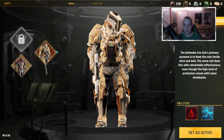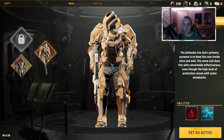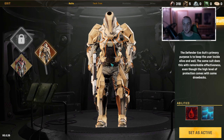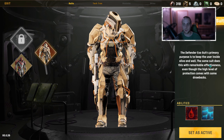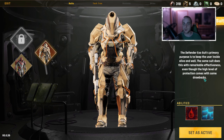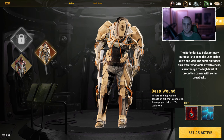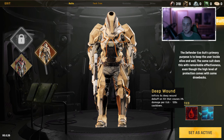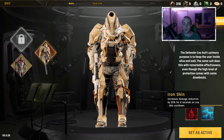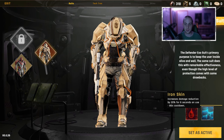Then you've also got the Defender exosuit, which is more defense-oriented. The Defender exosuit's primary purpose is to keep the user alive and well. The same suit does this with remarkable effectiveness, even though the high level of protection comes with some drawbacks. The abilities on this suit are Deep Wound — which inflicts a five-second deep wound that does damage over time and causes bleeding — and Iron Skin, which increases your damage reduction by 20% for six seconds.